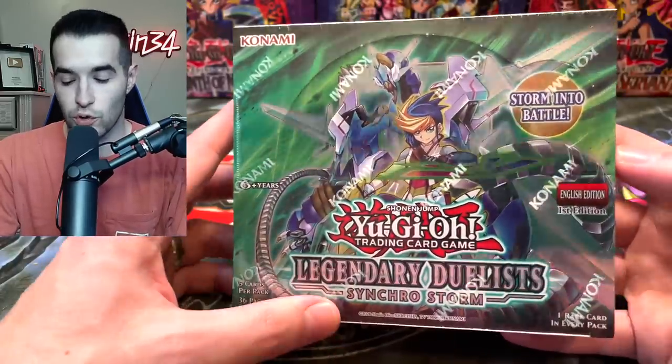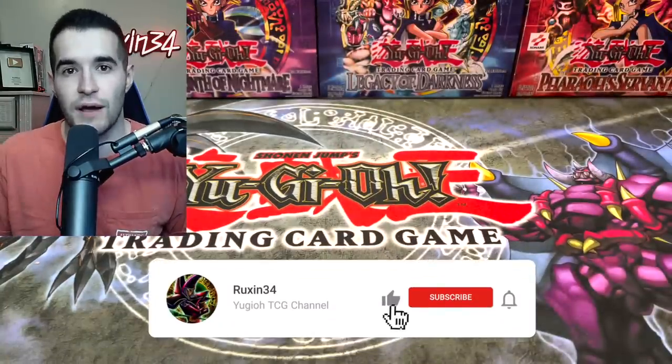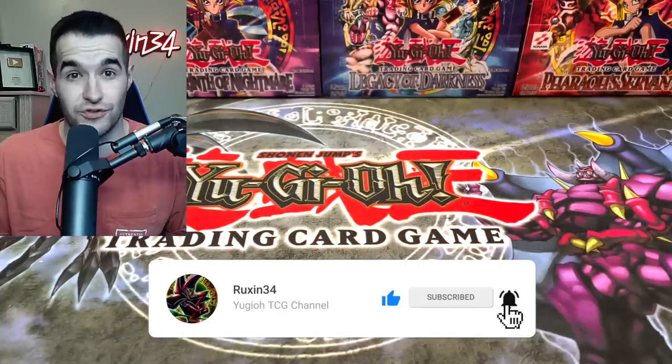To enter the giveaway, all you have to do is like this video, be subscribed, and let me know your favorite potential pull in the video. Could be Destroy Phoenix Enforcer, could be Starlight Stratos, could be anything from first edition Labyrinth of Nightmare.